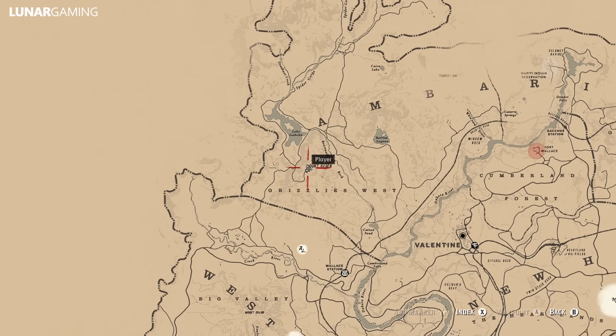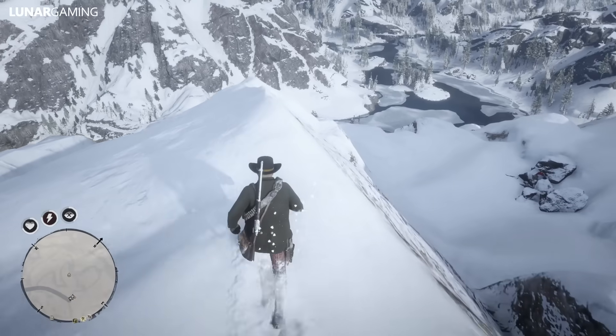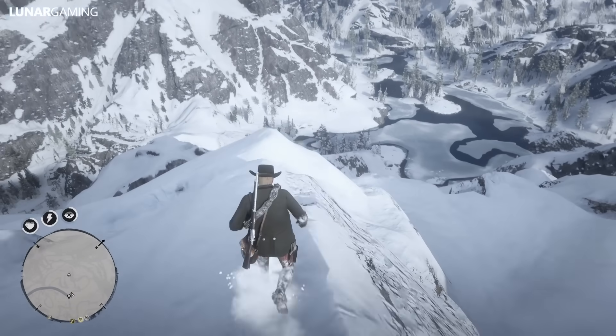Next, from the gold earrings head north to Mount Hagen. We will be here at the very end of the video for an item you get at the very end of the game, however located where I am on the map right now is the Marian Helmet.